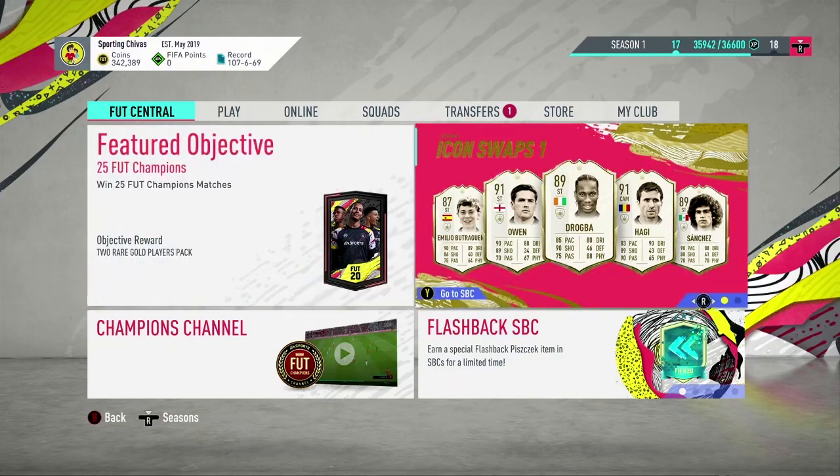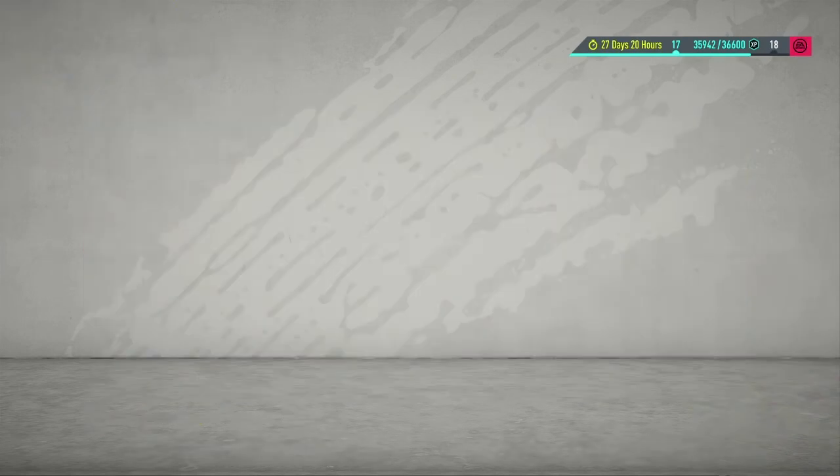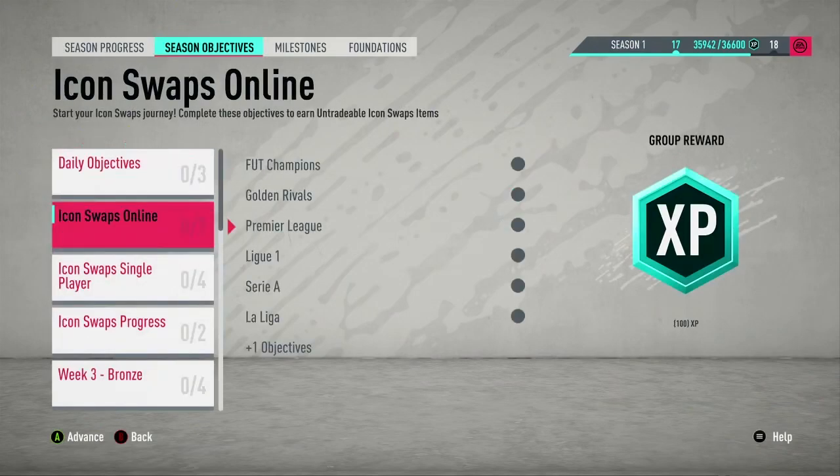We got the Icon Swaps guys. Remember last year we got swap players? Now we got Icon Swaps — I really love this. You guys look at Hugo Sanchez and that's what I want to go for. But first of all, how do you get this? It's there in the objectives and I think it's gonna be a grind.